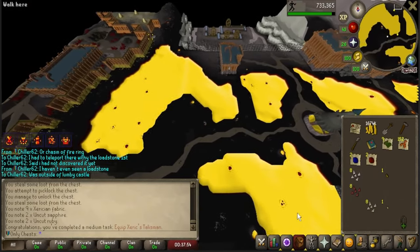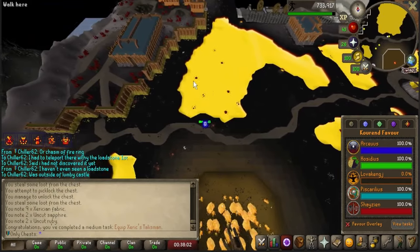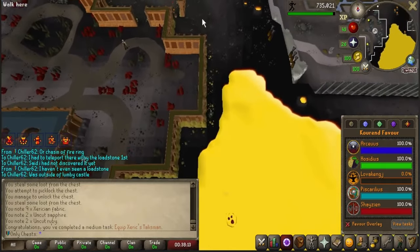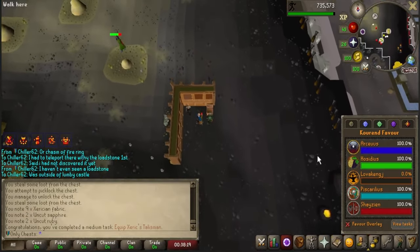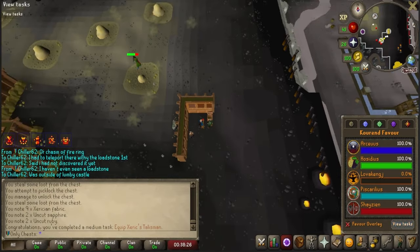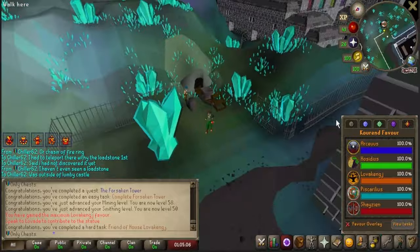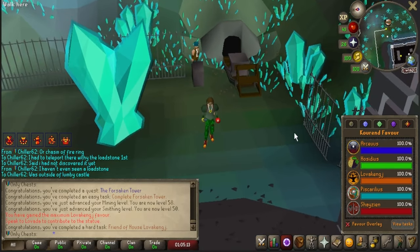We thieved two of these so I have over 100 teleports now. I am in the process of getting 100% favor everywhere. Big tip: the favor certificates that you get do count towards the minigame stuff. So if you save the one you get from Kline of Korend until you're at 5x minigame points, you can just completely knock out one of these. I used it on Piscarillius thinking it would just get me to 20, then do the quest for 30%, but it got straight to 100. I would definitely use it on Lovakengj because this is the worst one.